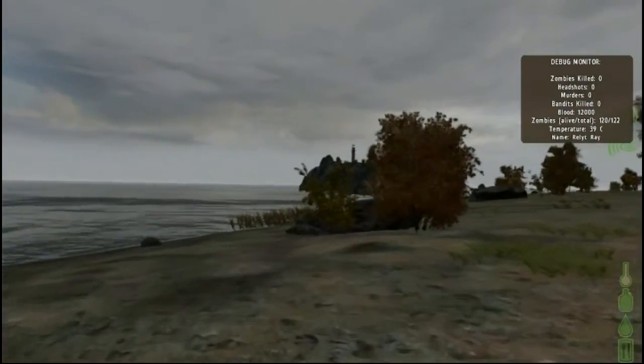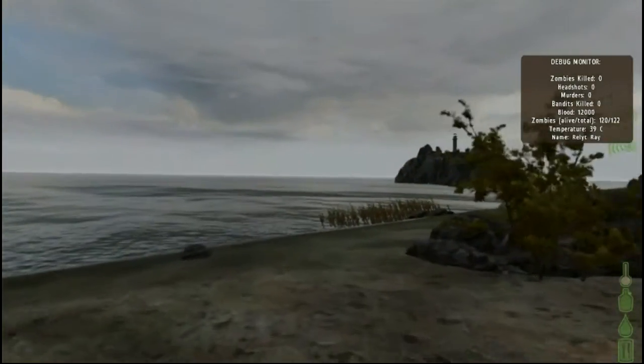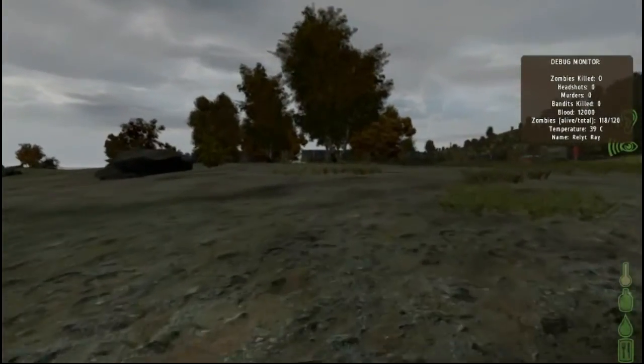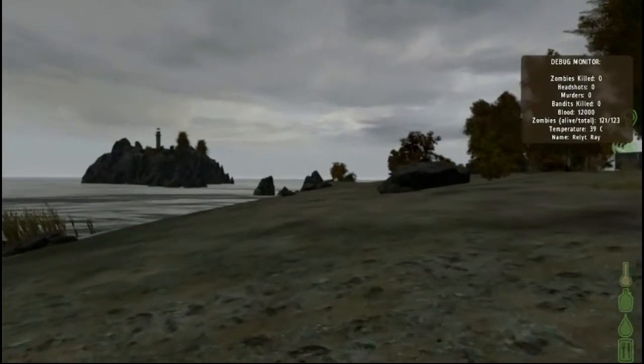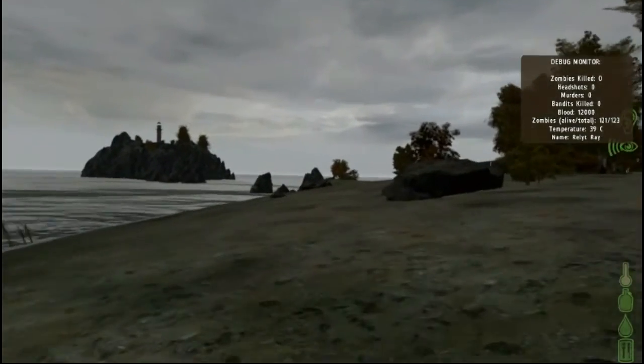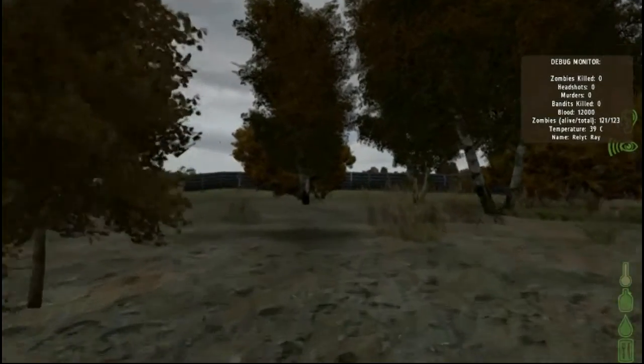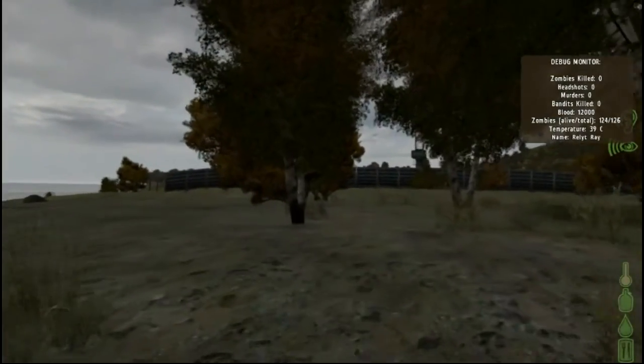So how do we get to this lighthouse? I don't know if this is something we can swim. I mean it doesn't look like it's possible. Last time I tried to go swimming I think everything in my inventory fell out. Granted, that's not that big of a loss when we only have like three items.